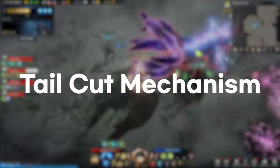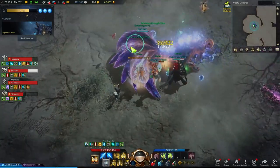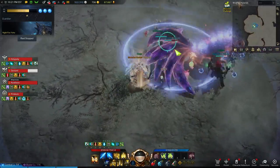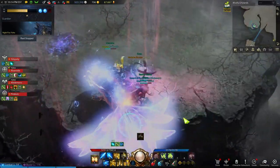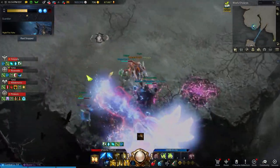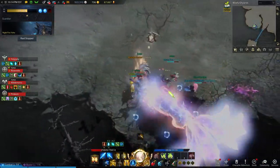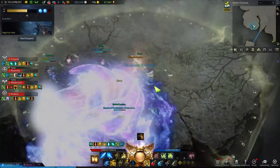In phase four, Yoho's defense increases by two-fold. To lower her defense, you need to destroy her tails. Every time you stagger her in phase four, you will be given the opportunity to destroy her tails. When you see the teal circle, use your weak point skills and Destruction Bombs to destroy her tails. Every time you succeed, she will lose a tail until she only has three left, which will mean her defense is back to normal.